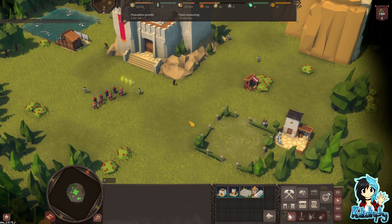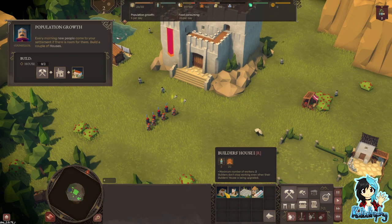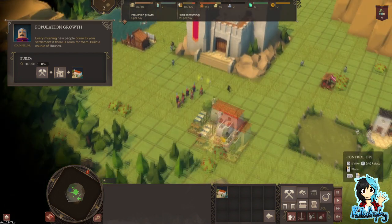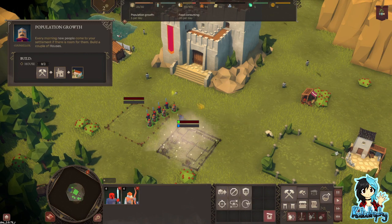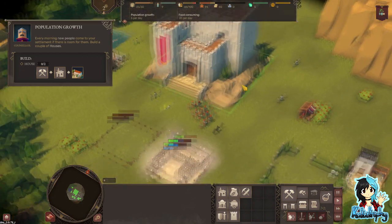Buildings are constructed. Every morning new people come to your settlement - if there is room for them, build a couple of houses. One, two. I should probably move these down the other way, shouldn't I? Did they just say royal? Yes, I am royal.